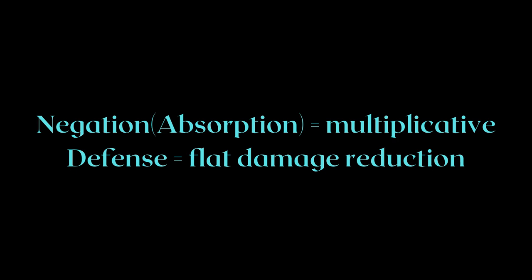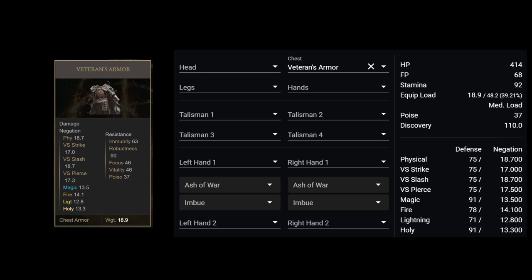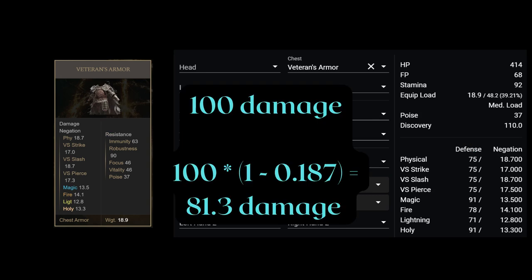Let's start with the armor first. I'm going to use the veteran's chest piece as an example. On the left, we see the negation attributes it grants you. The values are split into two types: four types of physical and four types of magical. The physical category encompasses any physical attack that doesn't fall into strike, slash, or pierce. The amount of negation you get for your character is exactly the amount the armor states. For example, you take 100 physical damage from an attack without any armor on — with veteran's armor on, you would be taking 81.3 points of physical damage, because it reduces damage taken by 18.7%.